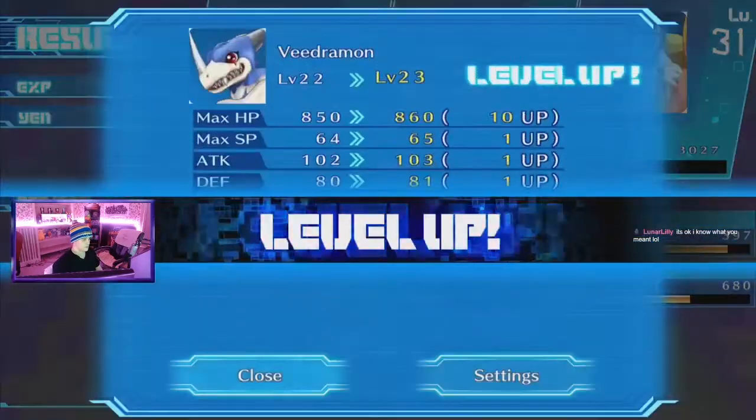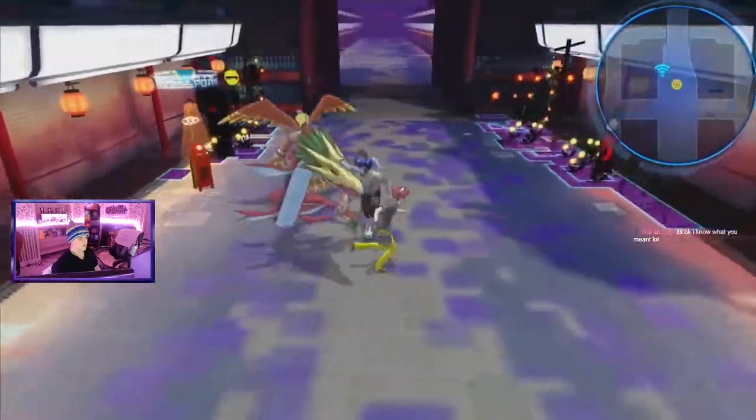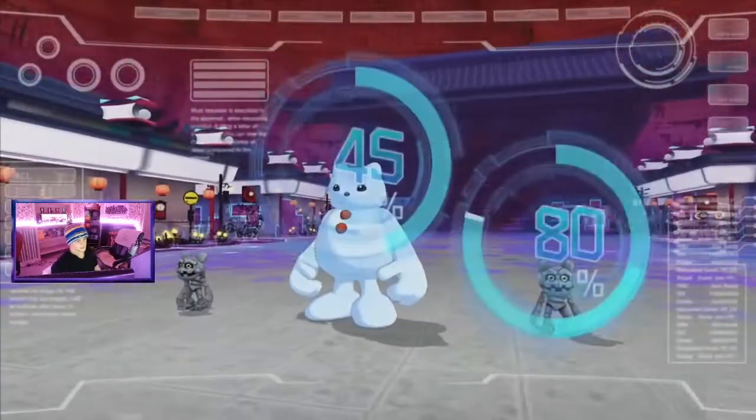The Digimon in the farm when you train them will increase their stats based on the leader's stat and their personal stats. So for example, if you're trying to train HP and have a leader be Durable but your Digimon is Brainy, it'll increase both HP and Intelligence.